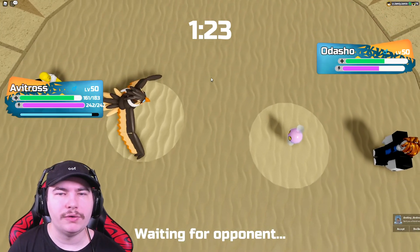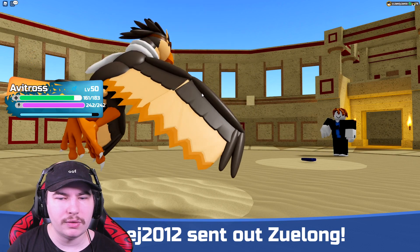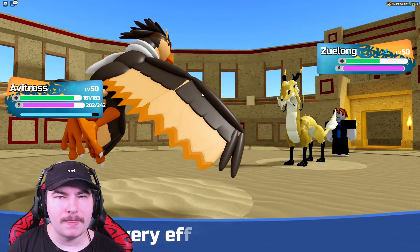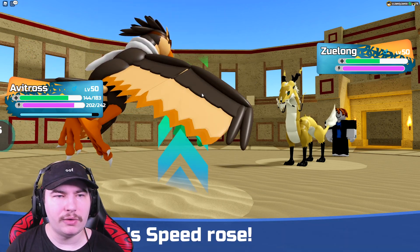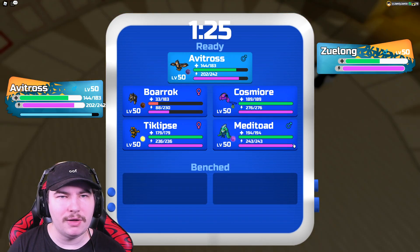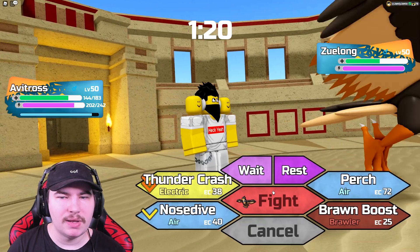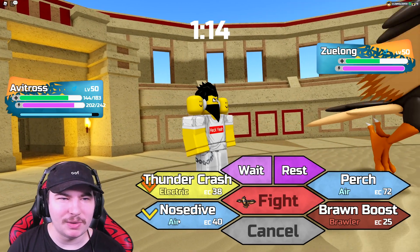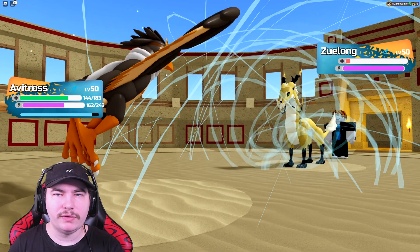I'm going for Nosedive here. If I can get rid of Odasho that'd be nice. Is it Zulong or Hunter? It's Zulong actually. There's the Nosedive — that actually did a lot of damage. I also outspeed it now. I want my Avitross to go down but I still want it for Odasho. I'm going to go for Nosedive again — I want the Zulong to KO me, honestly, so I'm just gonna Nosedive. A Critical Hit! Avitross, stop — you're gonna sweep their entire team!